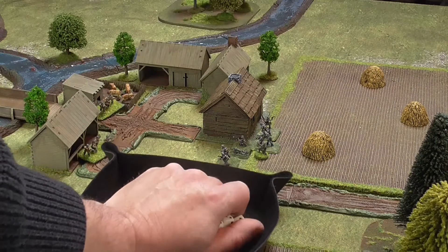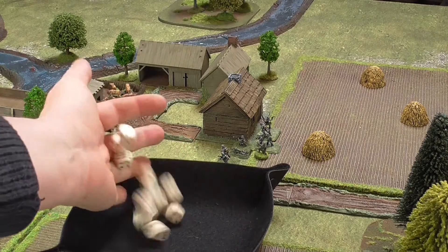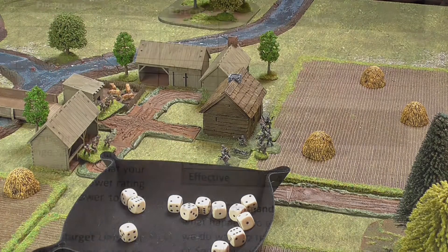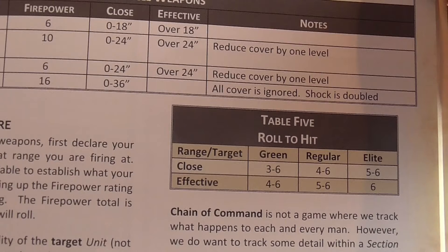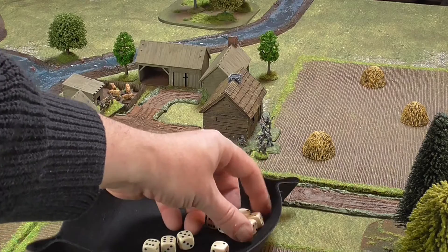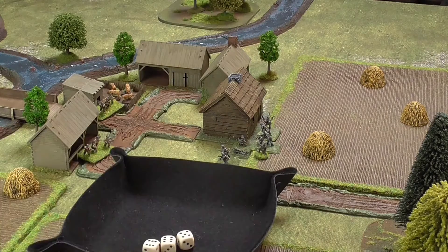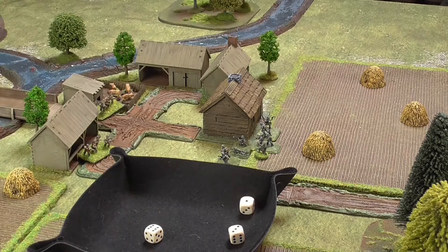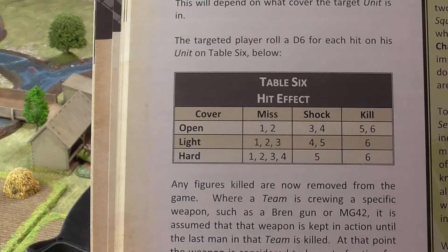The number of dice rolled in the attack is equal to the combined firepower of the weapons firing. The final number is counted to provide a number of dice to be rolled. Scoring to hit is calculated by the quality of the target, not the firer, and the range band that the target is within. With the results read from the roll to hit table, the higher the roll the more likely a hit will be achieved. Hits are then spread equally between the teams, and when we know how many hits have landed on the target, each one is rolled again on the hit effect table.